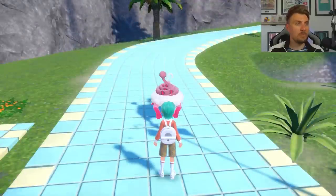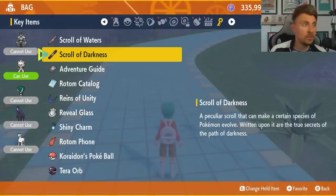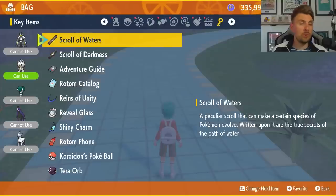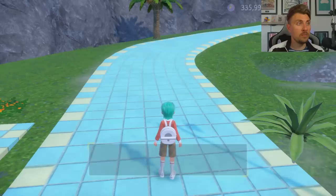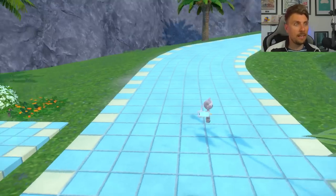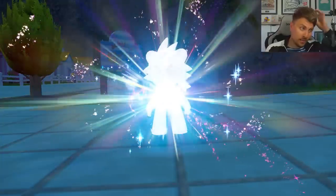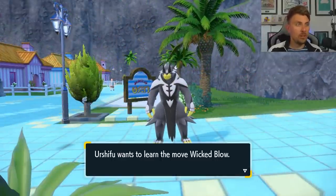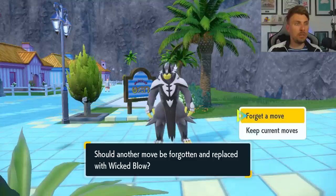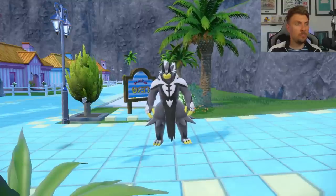With Kubfu in your party, go to your key items and you can use either the Scroll of Darkness or the Scroll of Water on it — but you can only use the scroll once. We'll go for the Scroll of Darkness to turn it into the single strike version, giving us the fighting and dark-type Urshifu. That's Kubfu evolving into Urshifu, and it learns its signature move Wicked Blow as well.